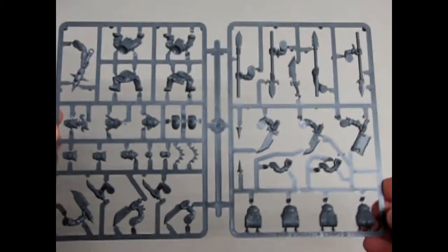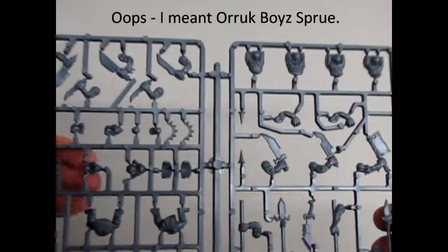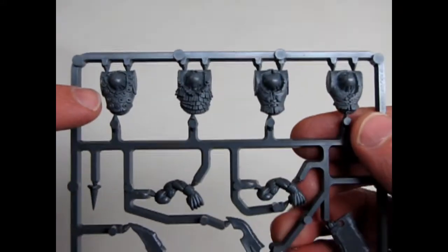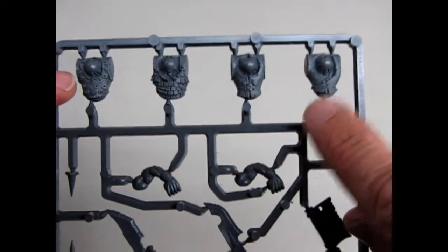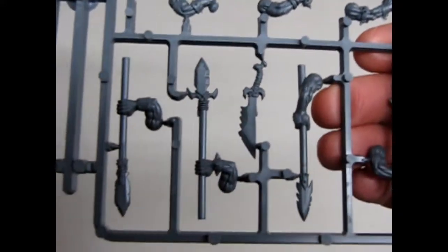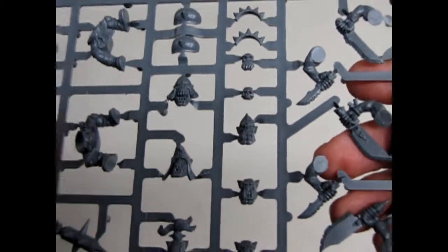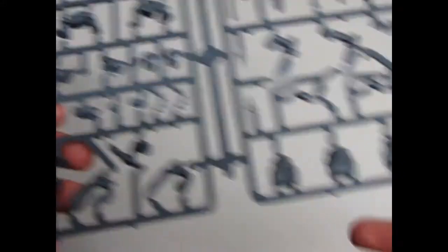Here we go and we are greeted by some beautiful gray plastic sprue. Here is the first sprue with our orcs — I believe this is part of the boar boys sprue. Look at these: these are the orc body pieces, their torsos, and you can see the detail of the little different types of metal and leather that they have to protect themselves. There are some of their weapons. Flipping it over you can now see the orc faces, little skulls and things you can add to them, and some of the other weapons and their legs.